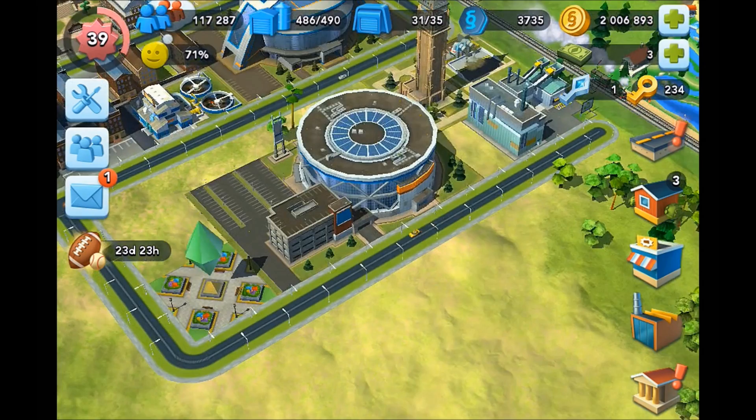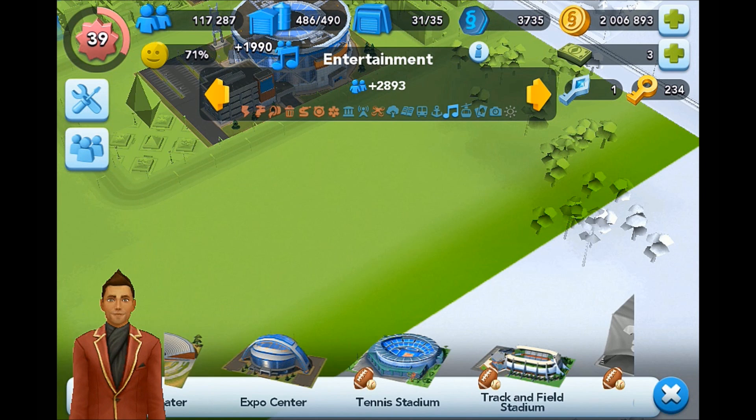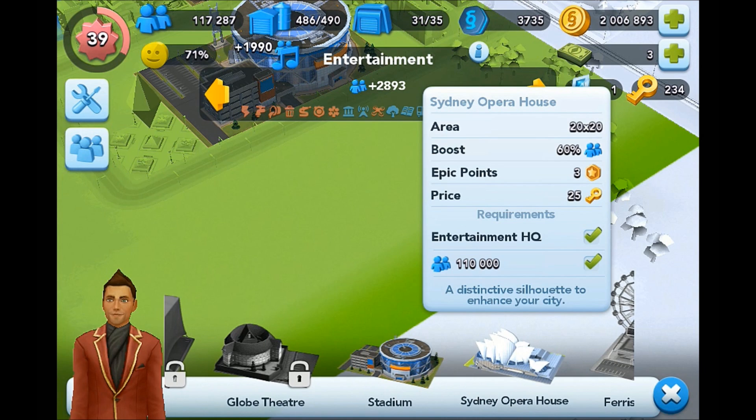I do want to buy the Sydney Opera House first, because I've had my eye on that for a while. And I think if I remove some of the other ones, I might drop below the population requirement, so it's important to make sure we have it in a city before we do that. So 25 golden keys, 110,000 population — we meet those requirements. Let's place it down.